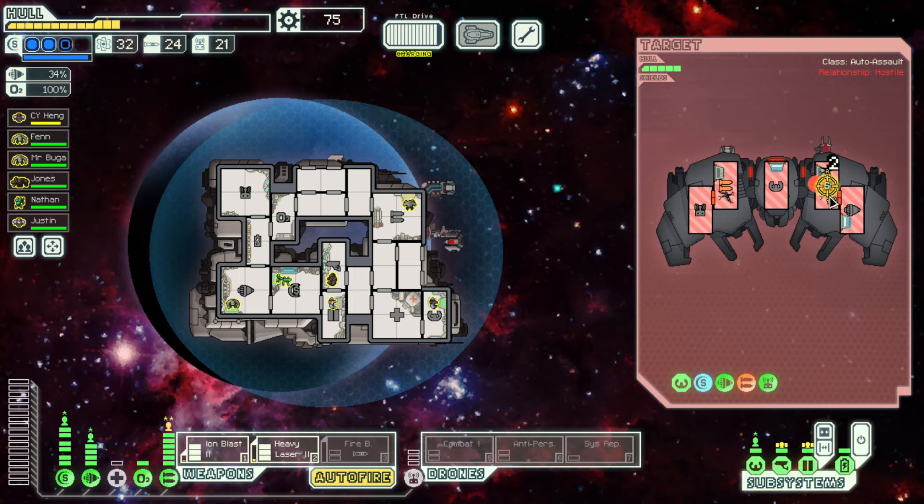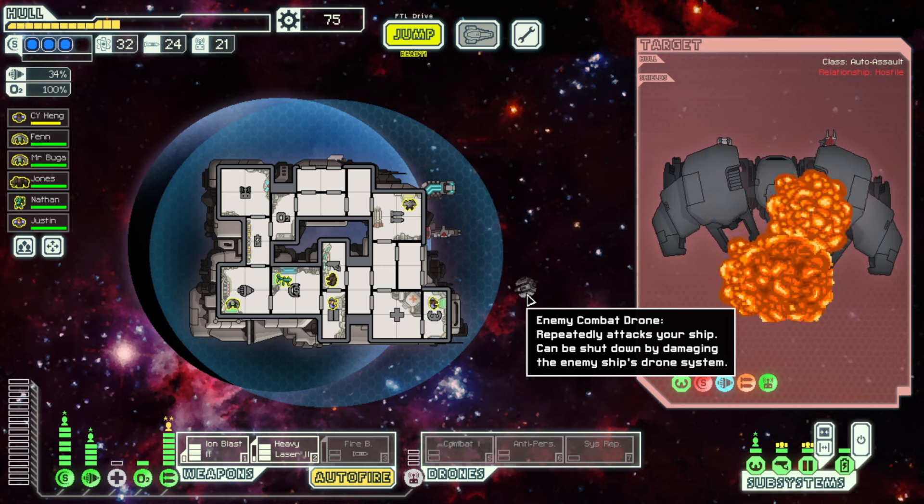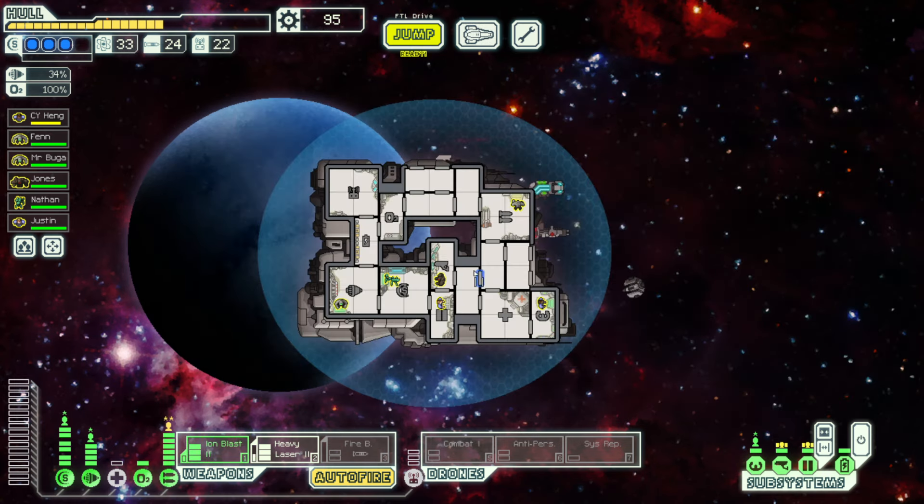At the very least I managed to get rid of most of their weapons. Pop a shot on the shields — beautiful. Now hit the engines. Shields are down permanently — they can't hurt us anymore. I kind of wish our drone was still out; it came back just at the wrong time. Five hull points — thank you very much.